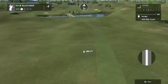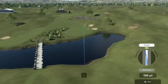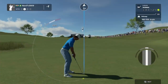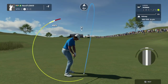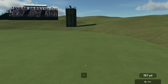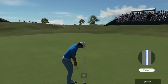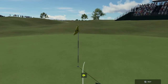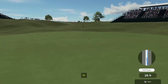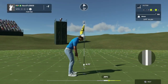Here we go now on the twelfth. I'll approve that. This is about 170 yards to the pin. Two under if you can sink this. And this next putt for the par.